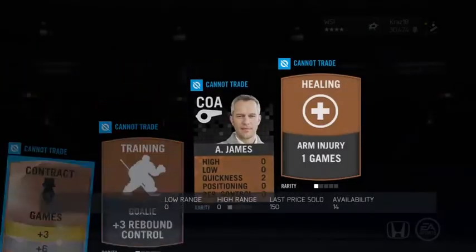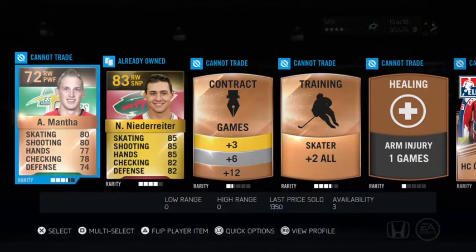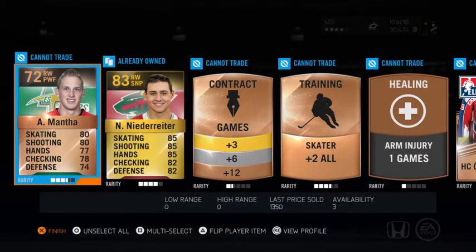Hopefully maybe we get another gold player. We'll see. Yeah, we did get another gold player — Nido. That's not that bad. And Anthony Manta. That's pretty good pulls.